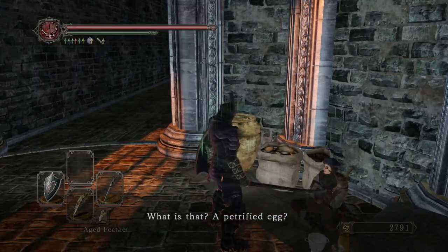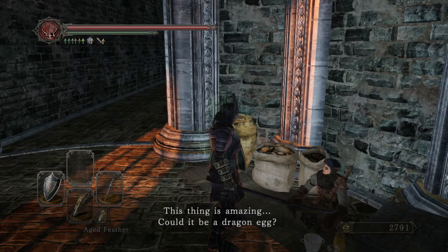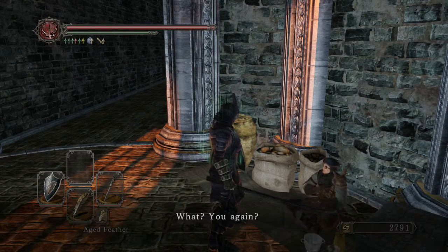Magarold: 'What is that? A petrified egg? From the shrine? Fantastic. Give it to me. I'm fascinated by it, I'm begging you.' After giving it to him — 'Very kind of you. This thing is amazing. Could it be a dragon egg? I feel invigorated just by holding it. Well, you again.'